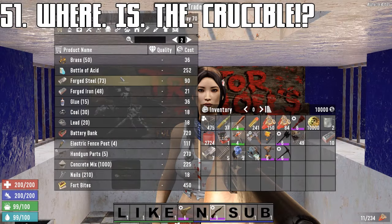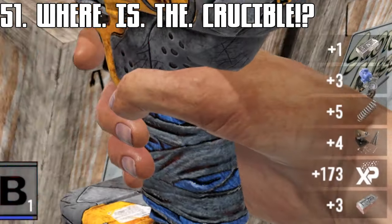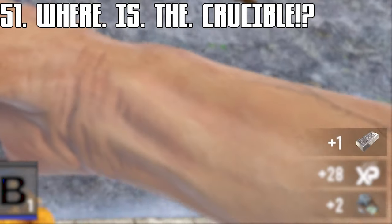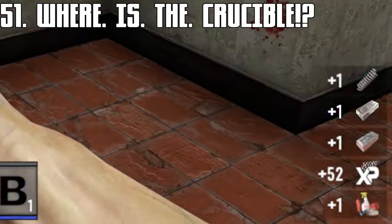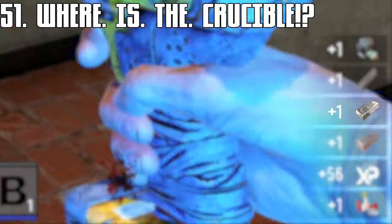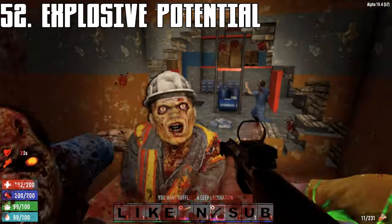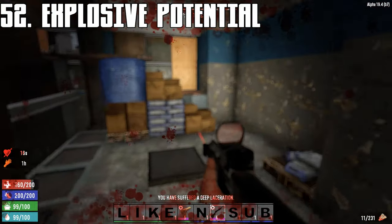Steel can be obtained from traders, gun safes, large street lights, and broken vending machines — also from working vending machines if you're willing to pay the price. Be extra wary of barrels as they can easily explode, but you can use them to your advantage as well.